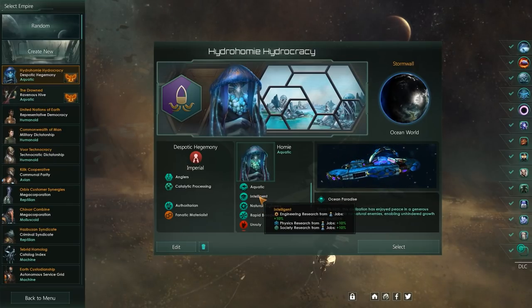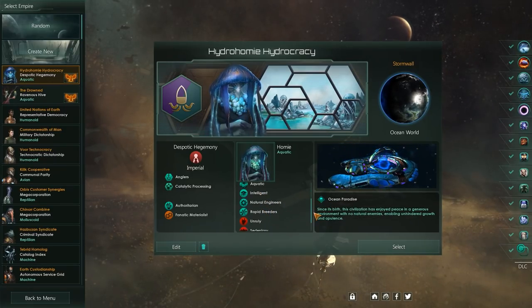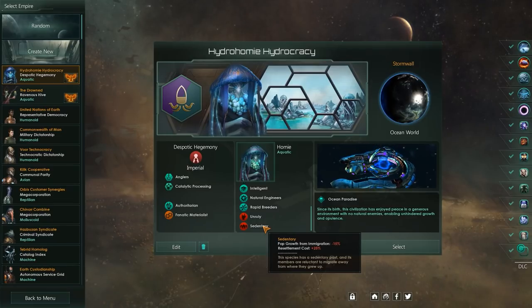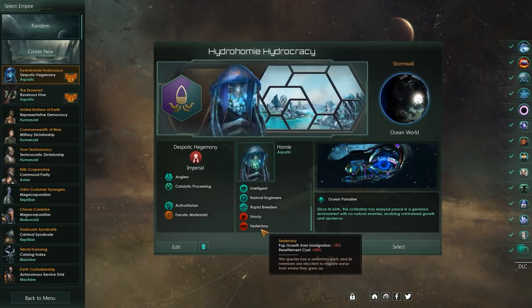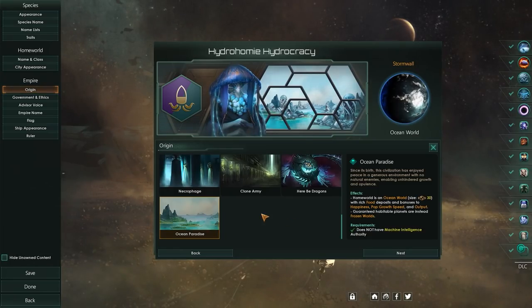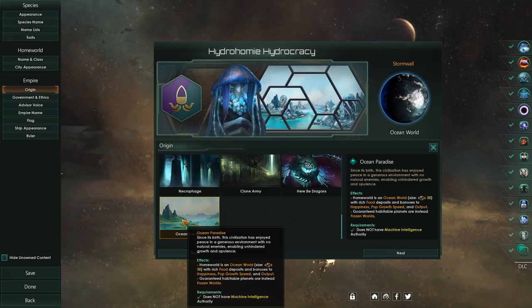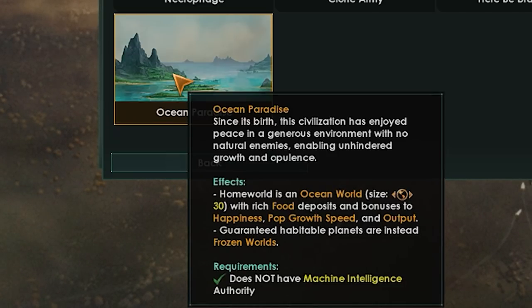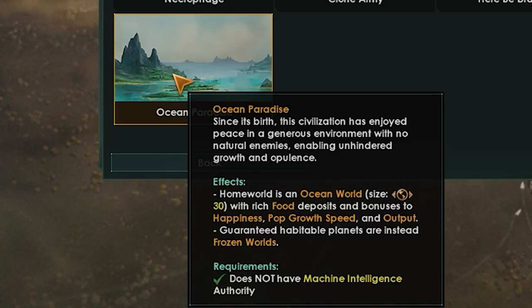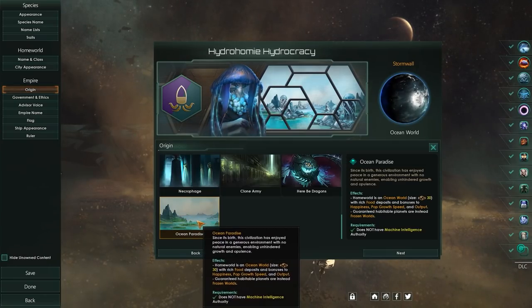This is going to be a very different way for me to play the game, but I think it's going to be a lot of fun. I'm also pairing that with plenty of strong science traits, rapid breeders, and we're going to take unruly and sedentary. I consider sedentary more or less a free pick, since we can't exactly resettle to non-ocean worlds very easily. We're also taking advantage of one of two new origins — Ocean Paradise — which is kind of like a Gaia world start, but arguably a little bit better. We'll have rich food deposits and bonuses to happiness, pop growth speed, and output, and it's a size 30 homeworld right off the bat. The downside is our guaranteed habitable planets will instead be frozen worlds, so until we find a way to thaw those, we'll have a harder time expanding off our homeworld.